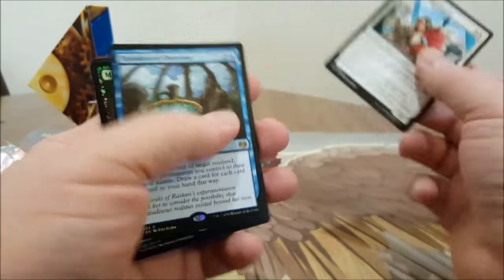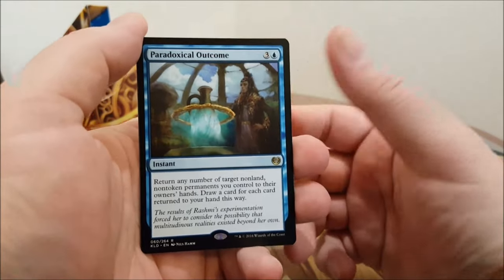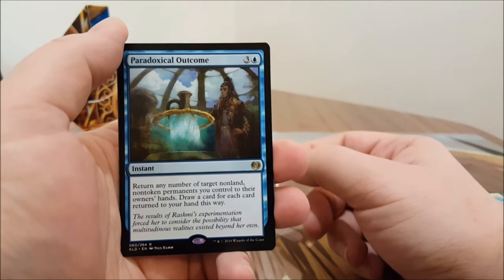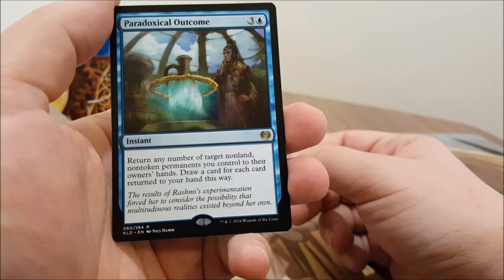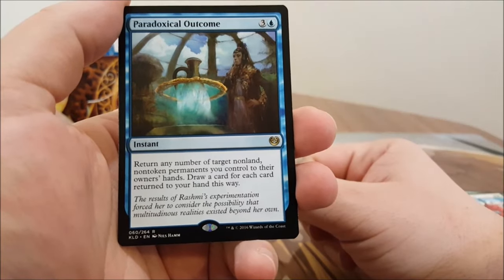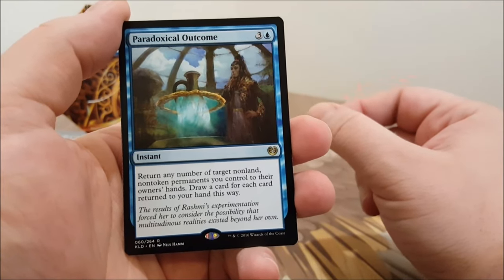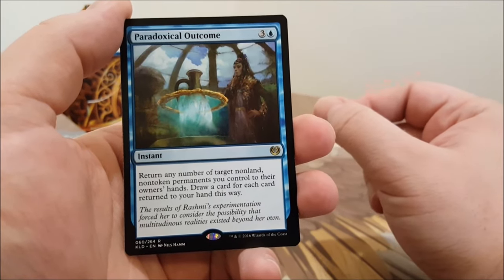Paradoxical Outcome — this is going to be interesting in Standard. People have already started to break it in a combo deck. For three and one blue instant: return any number of target non-land, non-token permanents you control to their owners' hands, then draw a card for each card returned this way.